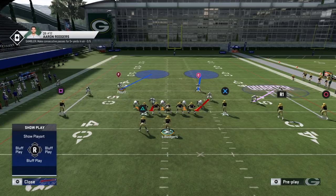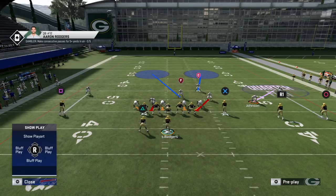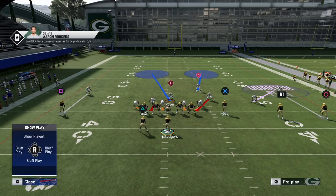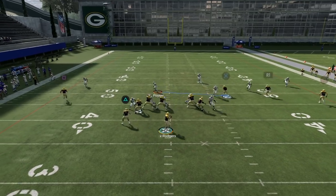If the running back goes on a route, you might need to keep an eye on him until the blitz arrives. Otherwise you have a three-on-two on the strong side between your user safety, the deep safety, and the nickel corner. The nickel takes number two vertical or number three if he goes out; the safety takes number three vertical or replaces; and you take any crossers inside. Number ones are in man coverage, so hope they hold up for the blitz.